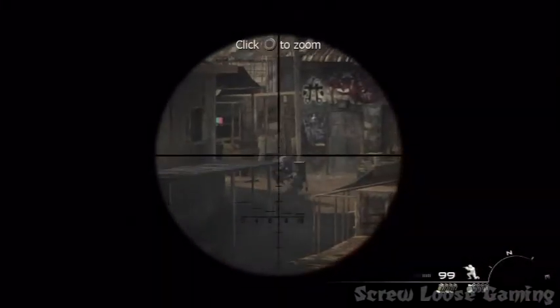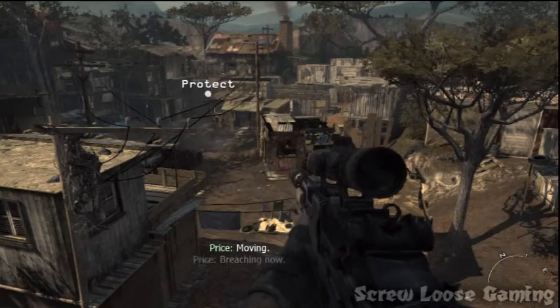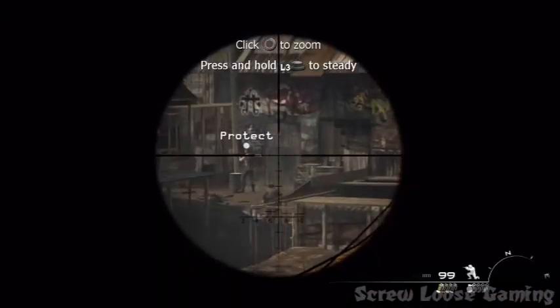To do this, you take out the patrols overlooking Price and Soap, and when they go into this building over here, you quickly hold the grenade.